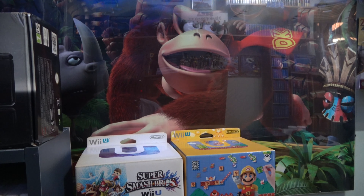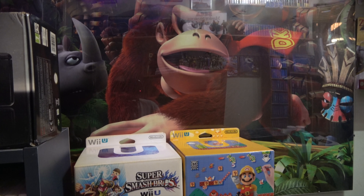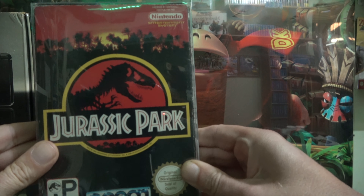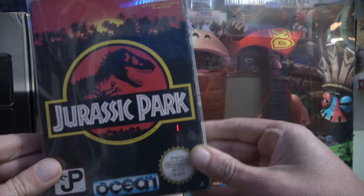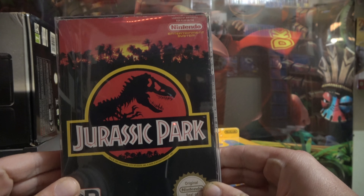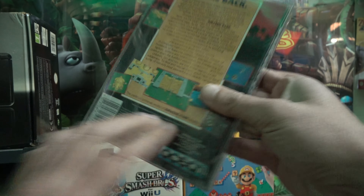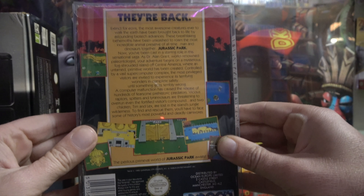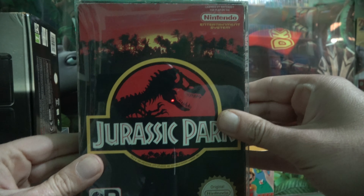The next game had versions on pretty much everything — all your 8-bit, all your handheld, all your 16-bit — but it's very much a different version depending on what platform you were playing on. A lot of people can probably guess it, and that is Jurassic Park. I actually think the NES box art is probably the best out of all the Jurassic Park versions that came out.